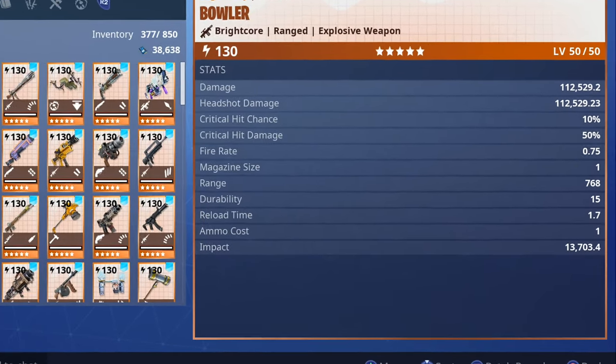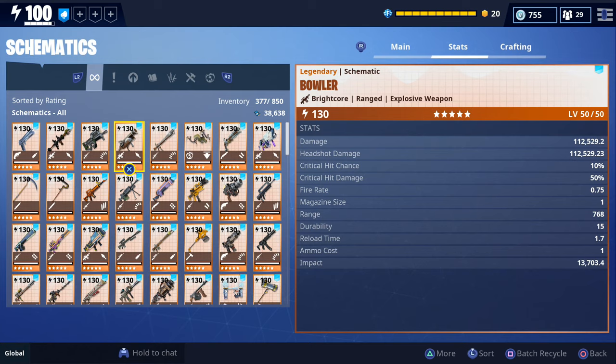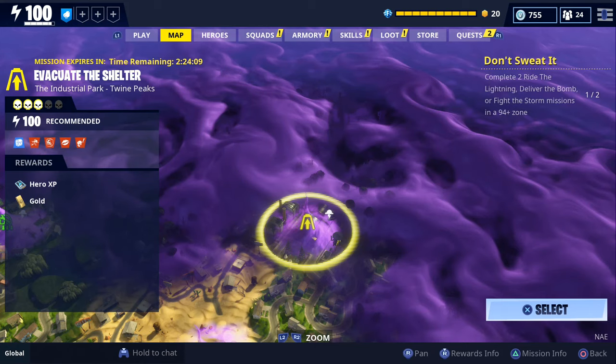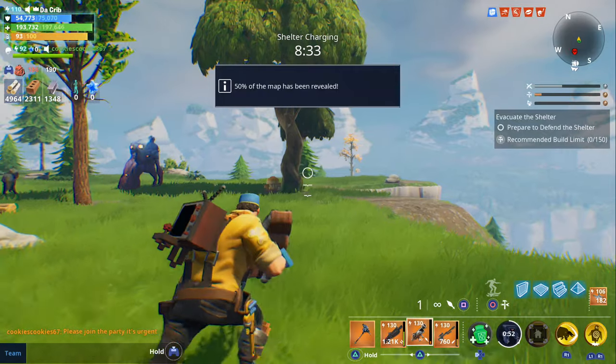In my opinion, the demolitionist constructors are the best heroes when it comes to using explosive weapons. Looking at the stats for our Bowler, if you take a look at the durability you can see that it's 15, which means you're going to be able to get 15 rockets before it breaks and you'll have to craft another. But we should be able to get way more than 15 because we're going to be playing with 8-Bit Demo. The mission we're going to do while testing out this new Bowler is this level 100 Evacuate the Shelter, and we're also going to be doing it solo.